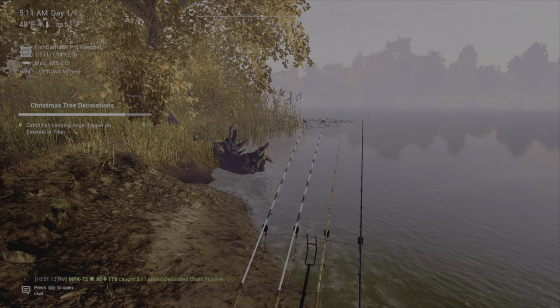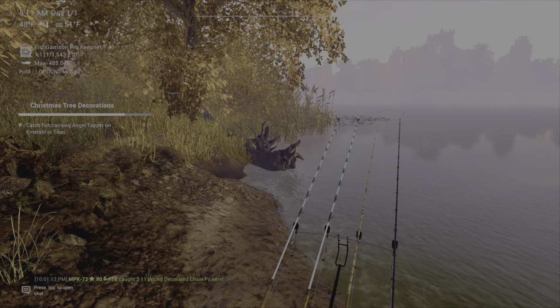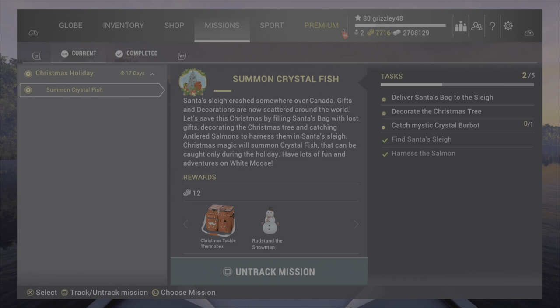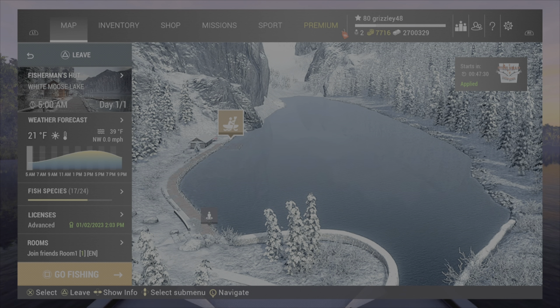Here we are on Emerald trying to catch the decorated fish to get the angel topper. What size line would you use, Mike? Finish this Christmas tree decoration out. We're going to summon crystal fish, decorate the tree, and deliver Santa's bag. And we're going back to White Moose to see if we can get this fish and get this Christmas mission done.